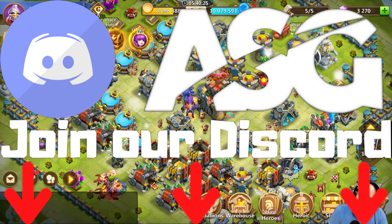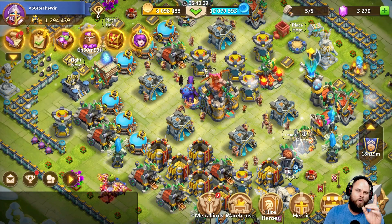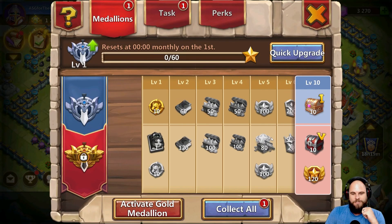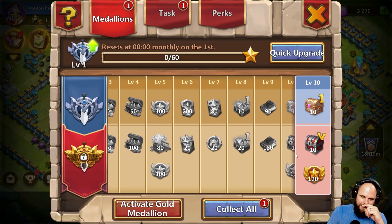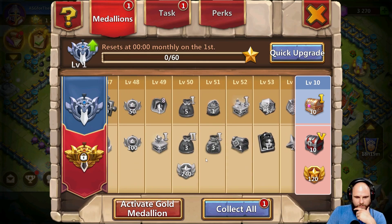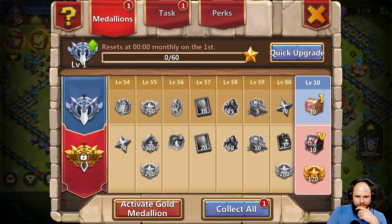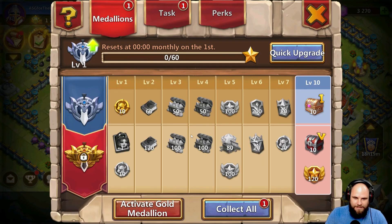What's going on guys, it is your boy Angus A Gamer, and today's video is me getting the medallion. Why? Well, the pièce de résistance is two level eight winged rebirths. I don't have winged rebirth on this account and I desperately need it.